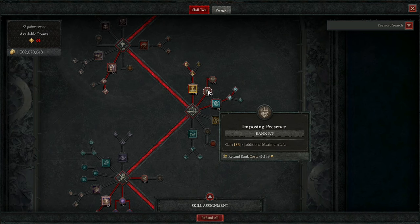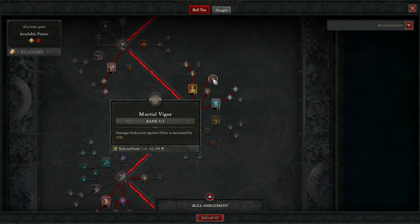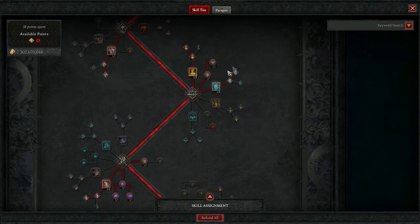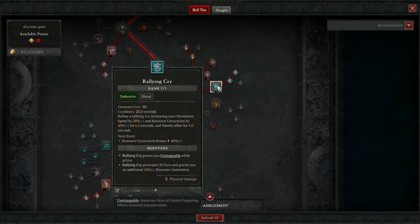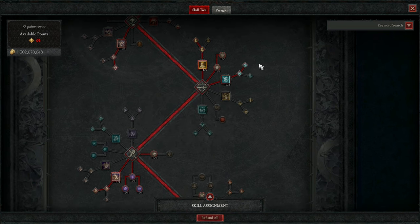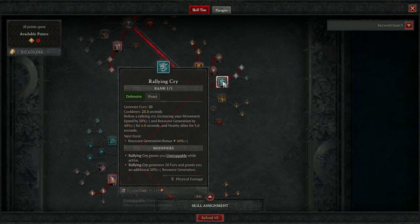I put points into Imposing Presence for maximum HP, and points into Martial Vigor for more damage reduction. The only shout I use with this setup is Rallying Cry — one, because I want the Unstoppable, but two, I want the Fury generation really badly and this really helps with that. I wanted to do my best to deviate from a shout build barb, and I think I kind of did that here. You could go a shout build and do way better, but for this particular build I just wanted to stray away from shouts as much as I could.